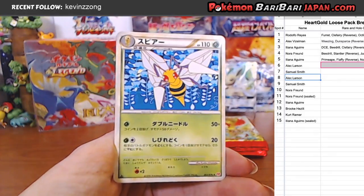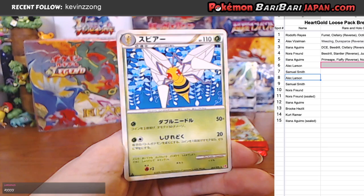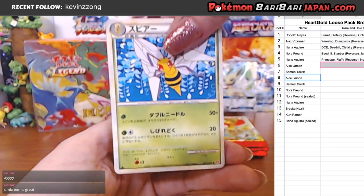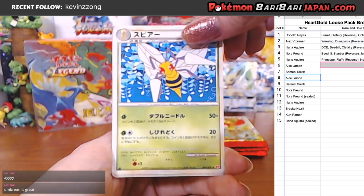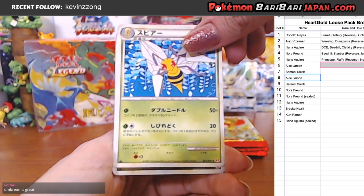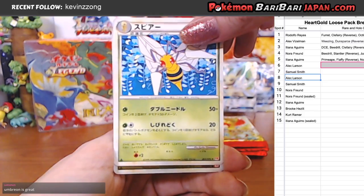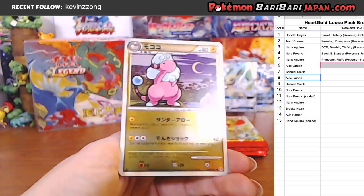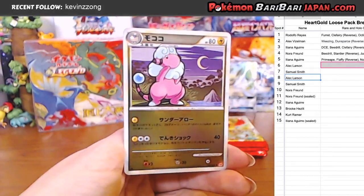Non-holo rare is a Beedrill. Are you serious? That's our third Beedrill. WMDragon31 on Instagram, how's it going? We're just doing a Vintage Break right now — HeartGold, SoulSilver. So this is like 10 years ago, 10-year-old packs, maybe a little older — might be 12. And our Mirror Foil is another Flaffy. Beedrill and Flaffy. At least it's going to somebody different — that's all that really matters.